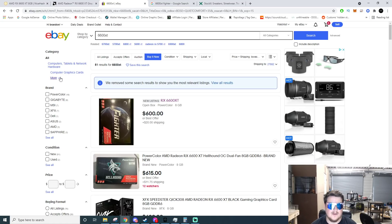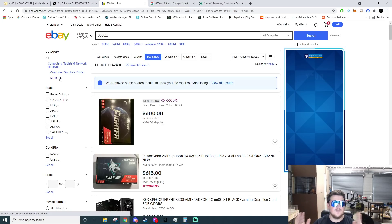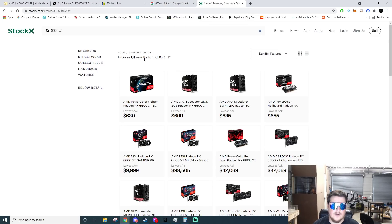I did enter the Newegg Shuffle and have been unsuccessful at getting one. On the Newegg Shuffle they're going for $379 to $500 brand new depending on the model. Jumping over to StockX, they're already listed there going for $630 plus — no better deals there. I didn't see any pre-built systems currently out that have the 6600 XT built in.